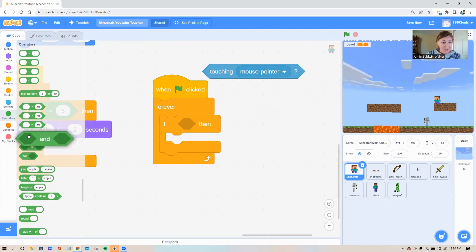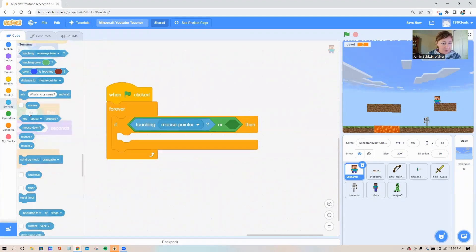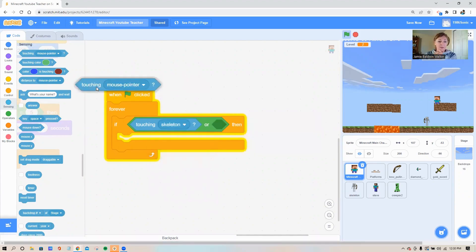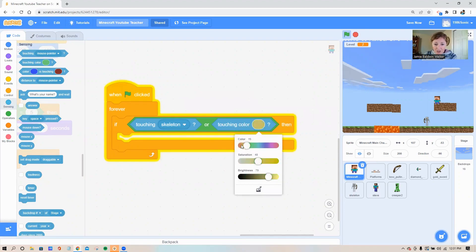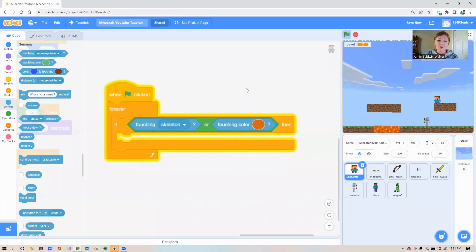To get two touching conditions in one shadow, go to your operator circle — see the block that says 'shadow or shadow.' Use the 'or' block for this one, then put your touching blocks inside both shadows. For the skeleton, use the regular touching block. For the lava, use the second touching block down which lets you pick a color. Use the little dropper tool and come up to the lava — whatever color is inside that square is what you're selecting — so it sets to the exact color of your lava.